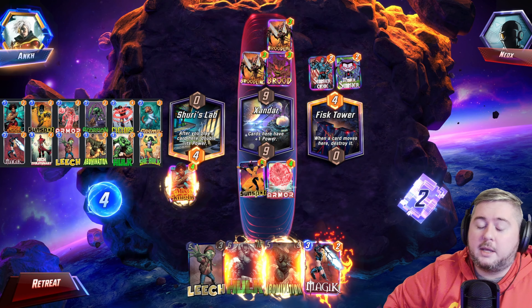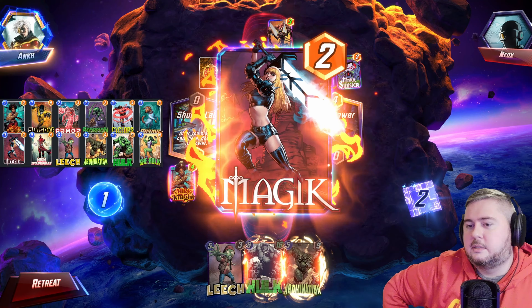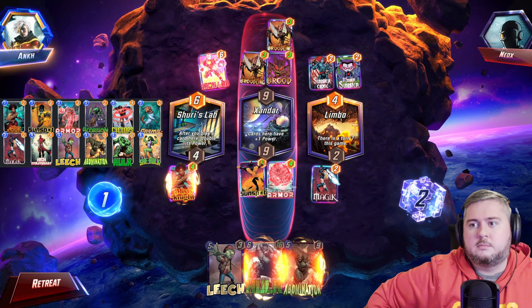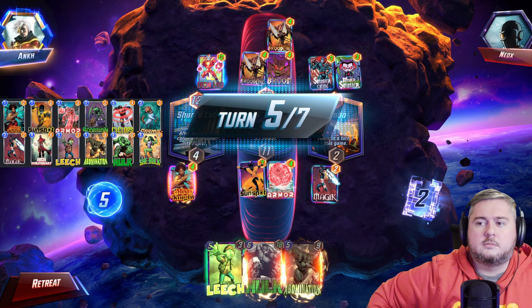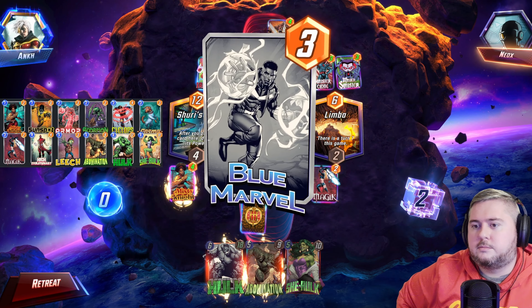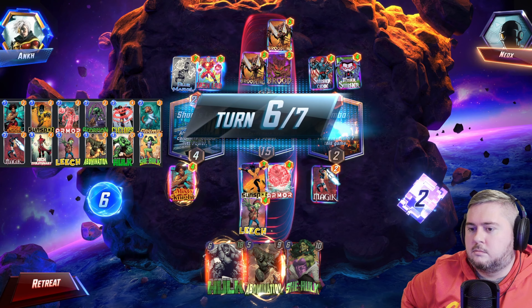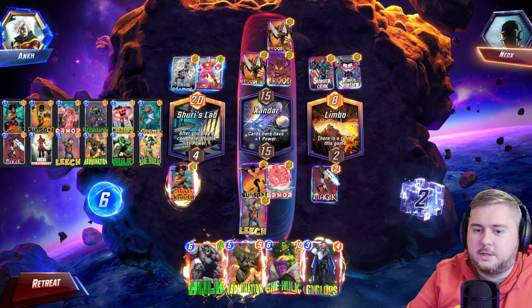We Magik — he might have Polaris, so being able to protect our Sunspot even further and having more turns for all that stuff is good. We still float, Hulk grows. Blue Marvel — Iron Lad — so I'm not sure now if this actually is a Surfer deck. I see no reason to play anything — let Sunspot grow, we have a free She-Hulk, and we play Hulk.